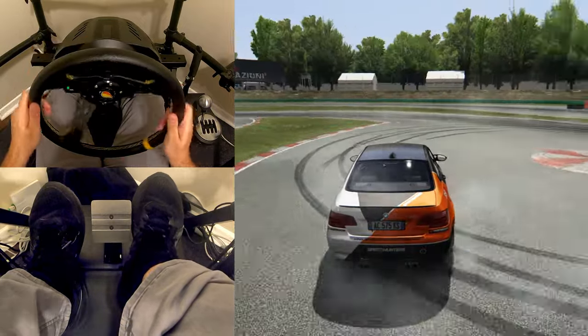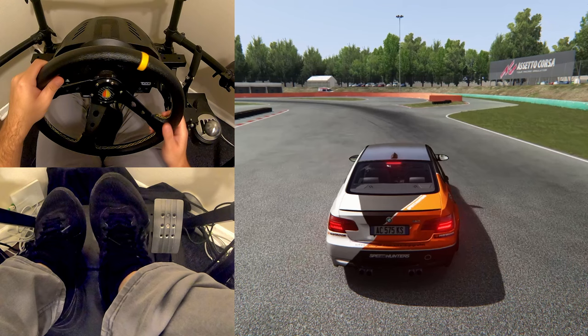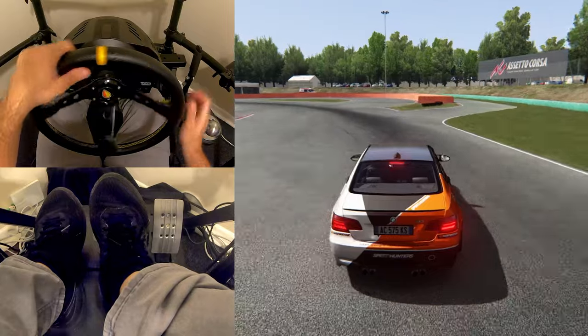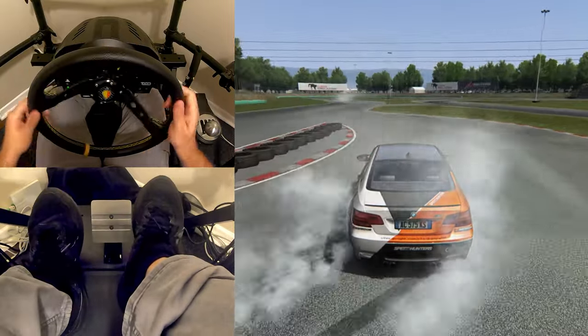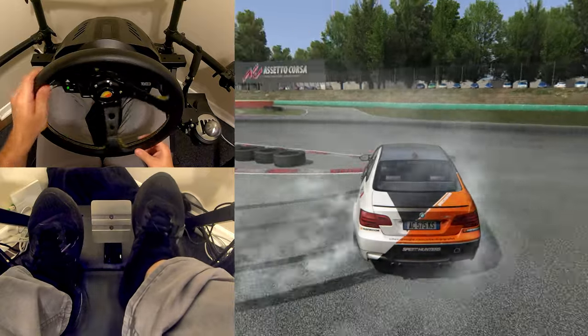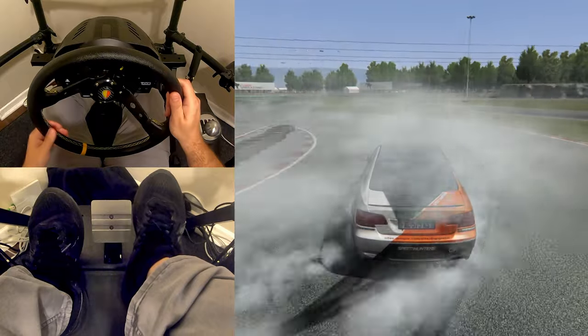If you watch my hands, I'm doing little nudges towards the circle which helps maintain angle and extend the drift. Once you get comfortable there, move to the other part of the track where it's a more oblong circle. Get yourself into second gear and start focusing on the same thing — just give it little nudges towards the center when you feel like the drift is starting to straighten out.